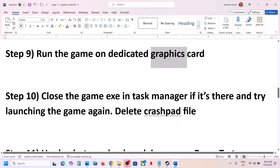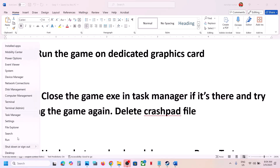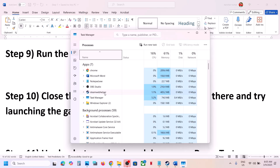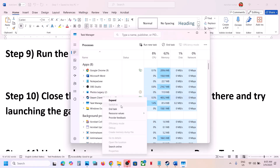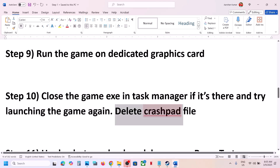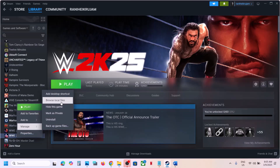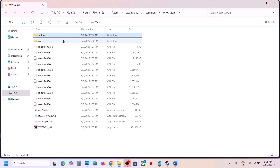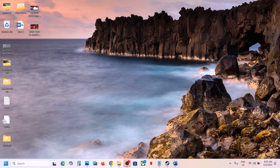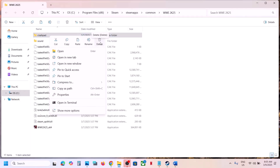The next step is to close the game exe in Task Manager if it is running in the background. Right-click the Start menu, go to Task Manager, and if you see WWE 2K25 listed, right-click it and click End Task. Then launch the game again. Also, delete the crashpad folder from the game installation folder — create a backup of it first, then delete it. Launch the game and check; you can restore the folder if needed.